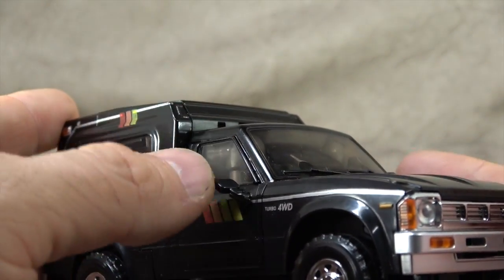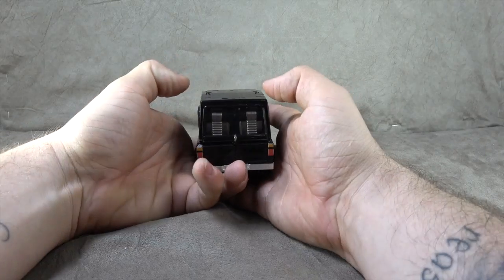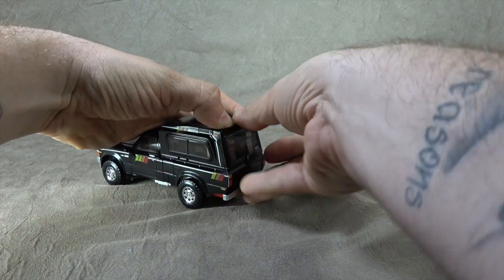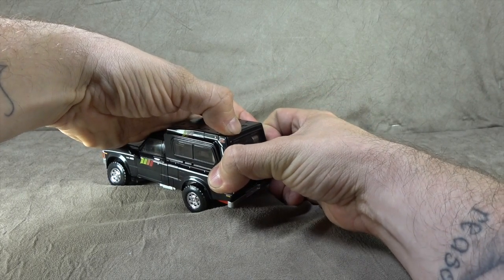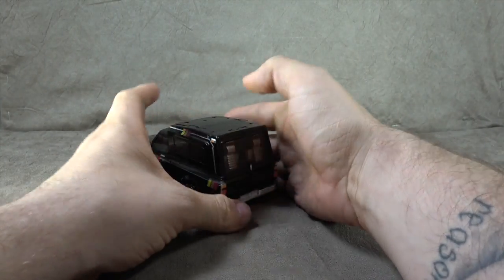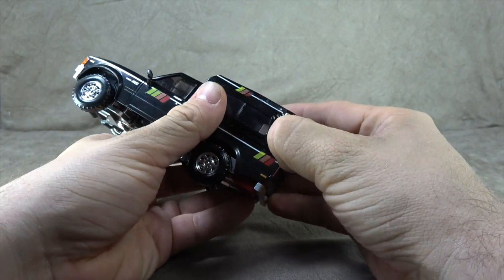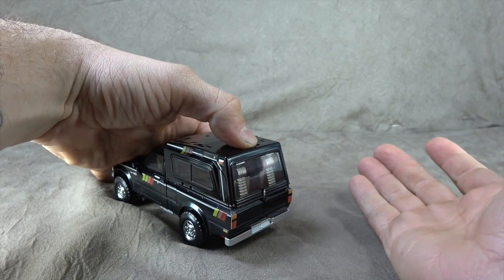So far it's pretty much perfect with the exception of the blue translucent - but that's definitely more of a subjective thing. So let's transform it. The instructions suggest to push down on the top here, which will allow you to open up the back here, but I'm not exactly sure how to do that. I haven't been able to get it to work properly - and that could very well be operator error. So just bear with me as I try to get it open.